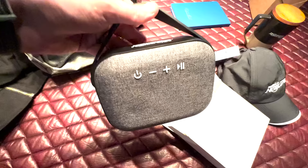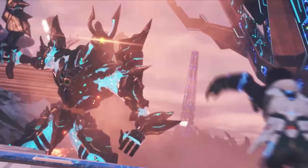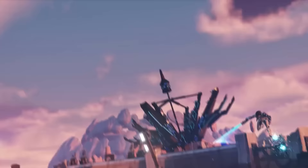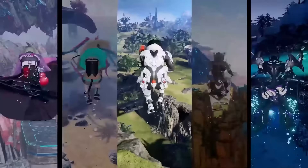Speaking of absolutely loaded, they sent me this dope care package to share with you guys. Two of you guys can win what I'm about to show you in a giveaway. Look at this thing — it's absolutely jam-packed. We got this dope jacket, a nice Nike cap, an engraved notebook, this dope coffee cup, a Bluetooth speaker, and you can keep it all together in its very own backpack.